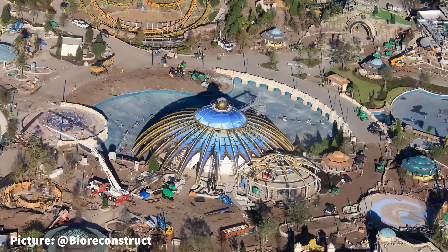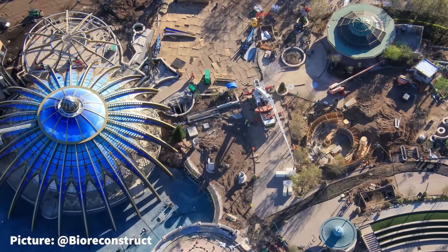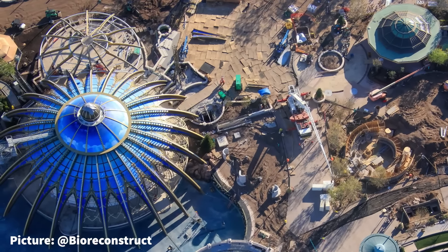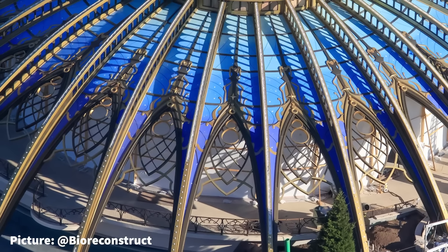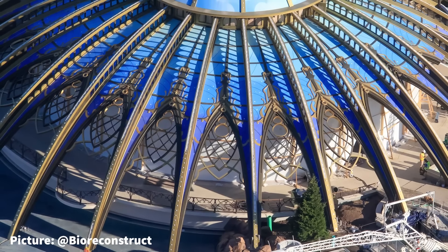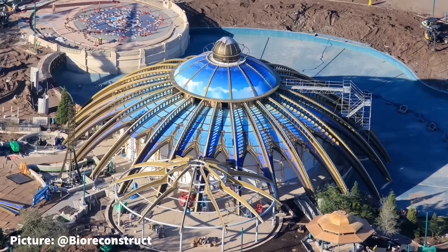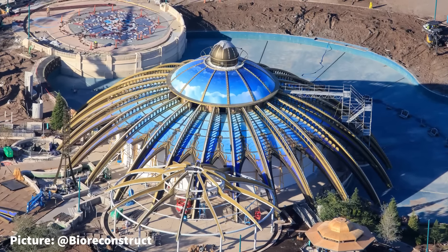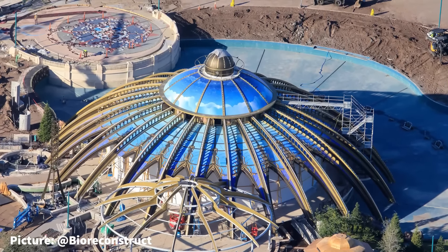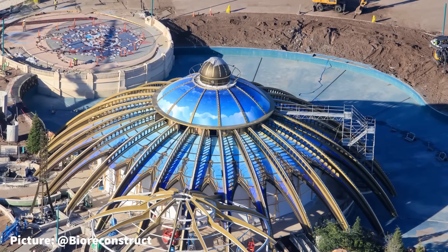Inside the colorful courtyard near the entrance of Constellation Carousel, the last pieces of the decorative dome can be seen staged on the ground. Between the ribs of the dome, additional ornamental theming has been installed. At the top of the dome, the Pegasus which had been placed for some time has been removed for unknown reasons. The scrims that were removed for the last few updates inside of the carousel have been reinstalled, likely for additional ride platform painting.